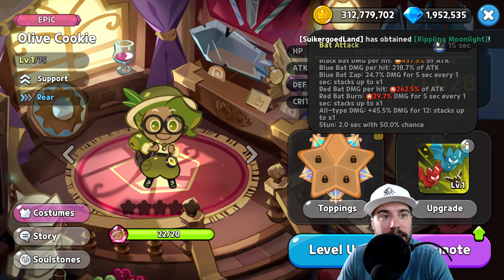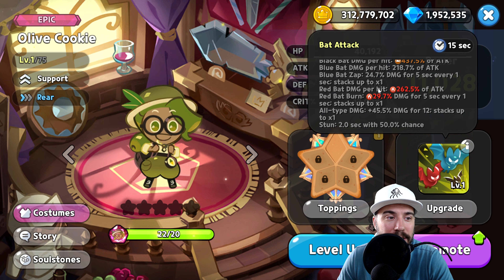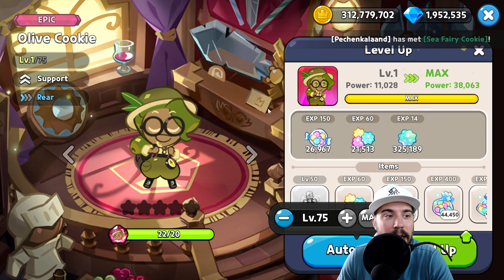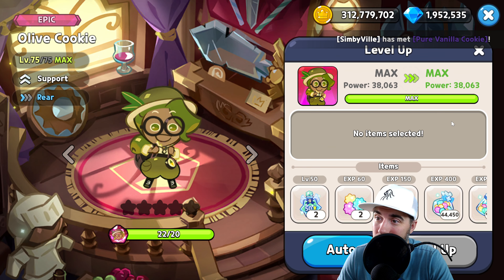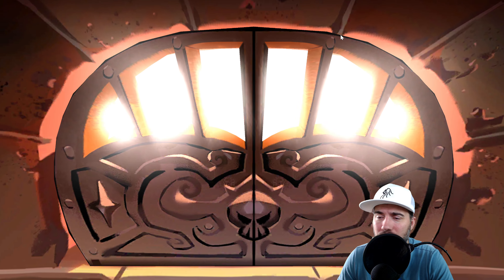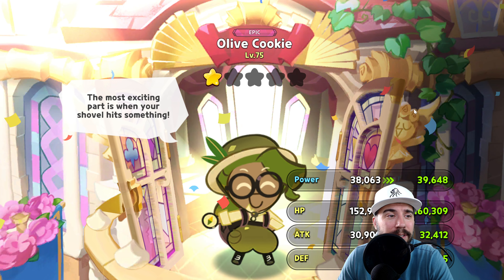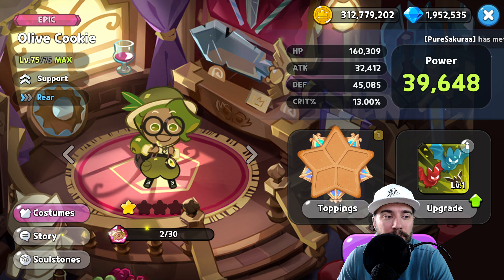Those are all key pieces to keep in mind when we go to Olive Cookie's toppings. But before we do, we're going to level up Olive Cookie — yes, we're going to make that investment. And on top of that, we're going to use our promotion for an even stronger Olive Cookie. Now that we've completed that, we will move to our toppings.